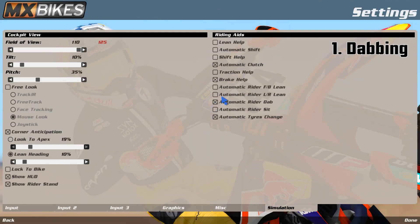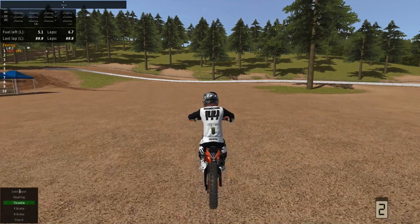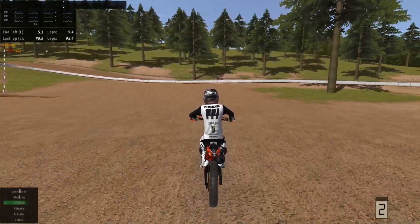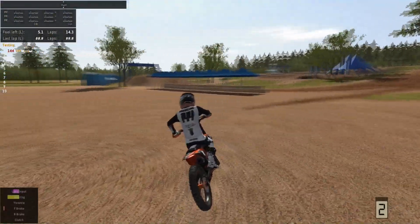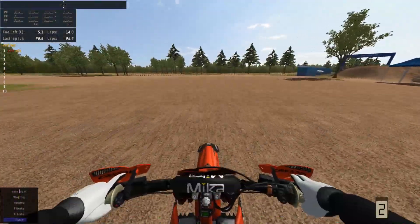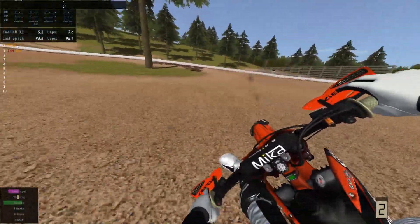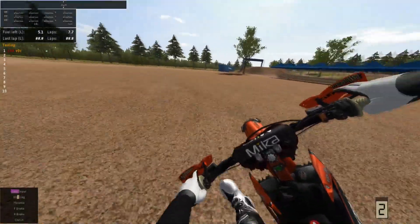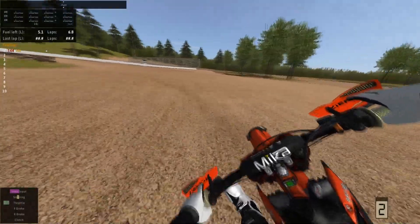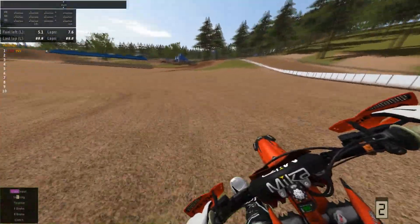So I'm going to turn automatic dab off — that's going to be our goal here. We do not want the rider to dab on his own; we want to control that. Everybody should know that whenever you're riding, whether it's third or first person, anytime you're sitting and you turn, your leg will stick out. You obviously do this in real life to help keep the bike up, and if you go over too far, just like in real life, you'll stomp your foot into the ground.